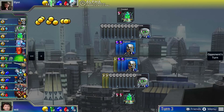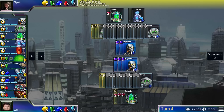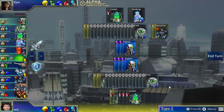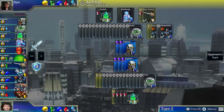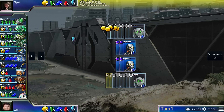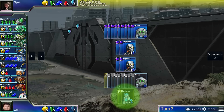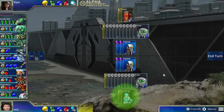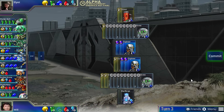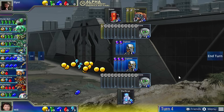Because Prismata has no randomness and no hidden information, it also carries with it some of the strategic concepts from pure classical strategy games like chess. One of them is the concept of dynamism or the concept of a prophylactic move. For example, it might be in your interest to invest in a tech building really early, even if you don't end up using that technology for a couple of turns, but just the fact that you had access to that technology could have limited your opponent's options and put you in an ultimately better position.